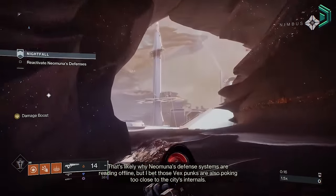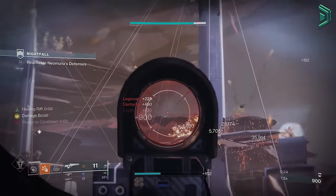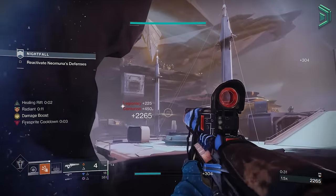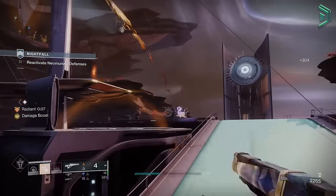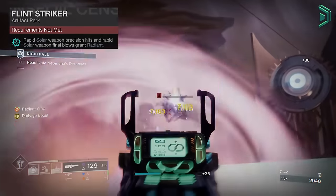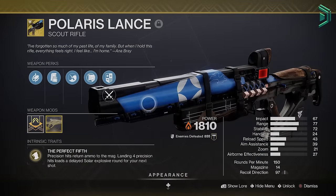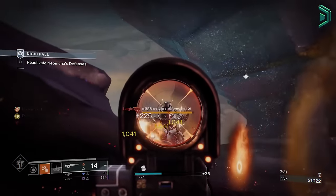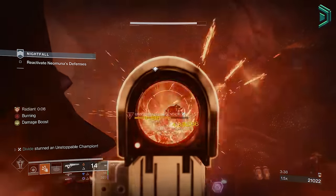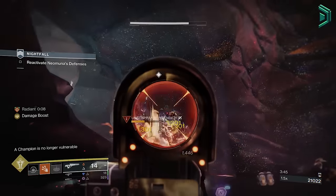In harder content you'll sit back with a primary weapon — ideally a solar scout rifle like Polaris Lance — and use your solar abilities and long range solar weapons to kill adds. Doing so will still give you Radiant, scorch enemies and spawn fire sprites for grenade energy and Restoration. The artifact perk Flinch Striker gives you Radiant by getting rapid precision hits with solar weapons, which lets you stun Barriers. With Polaris Lance's built-in ignitions you can also stun Unstoppables, making it a great combo to stun two champion types instead of one.